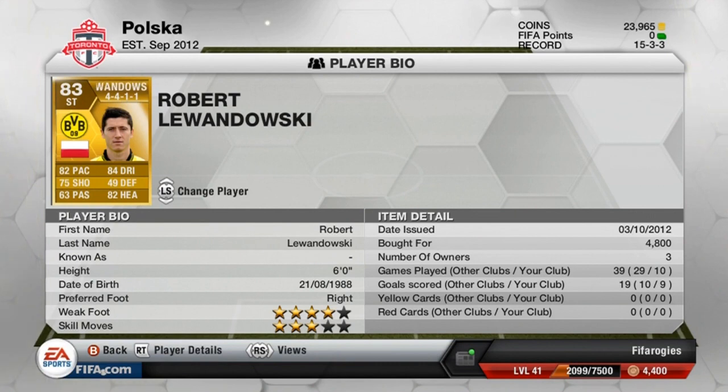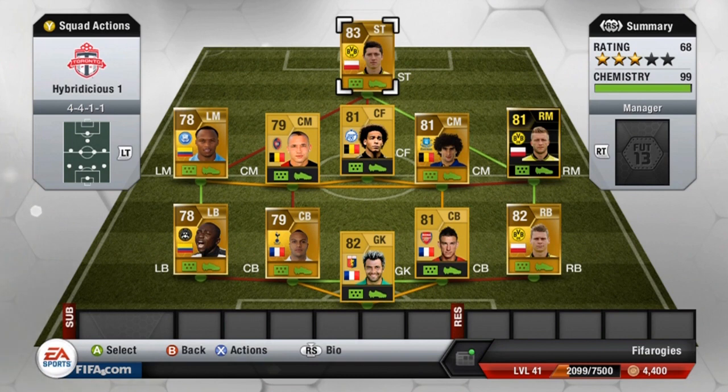Then we finish off the team with Lewandowski — pretty much your perfect striker. He's fast, can hold his own as a lone striker in a 4-4-1 or 4-4-1-1 formation. Good at passing, good at playing one-twos, great dribbling, insane in the air winning every header, great finishing, and a four-star weak foot so he can finish on both feet. Overall a very fun team to use. The only weakness I might change is the left side, though I do like the Armero-Zuniga combo.